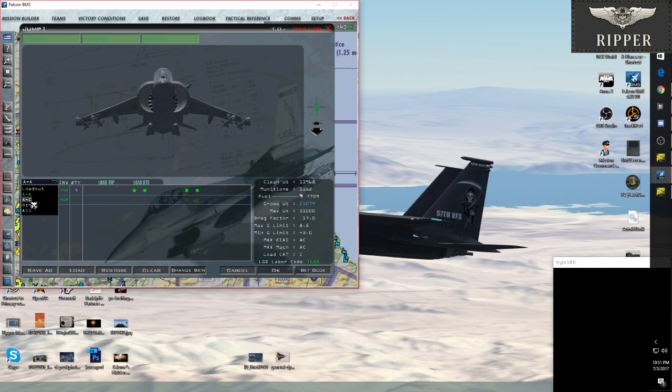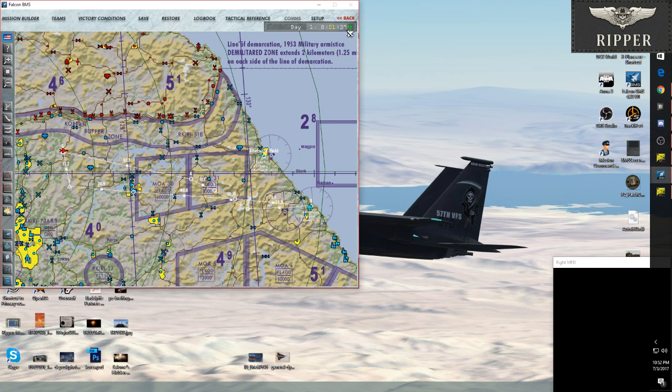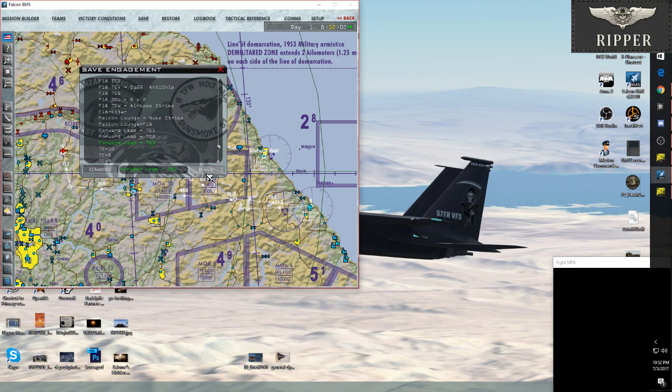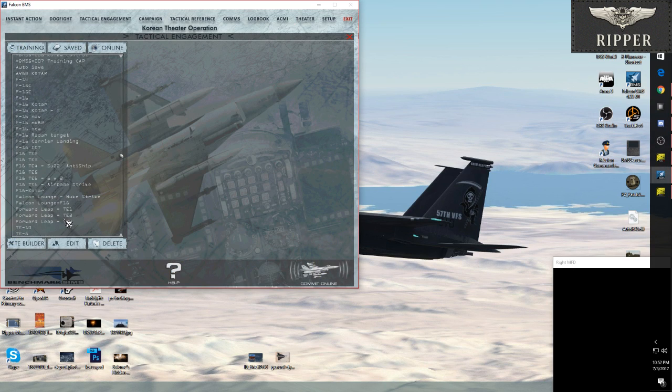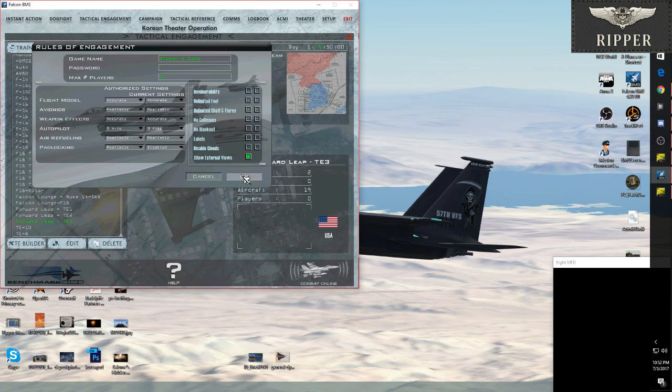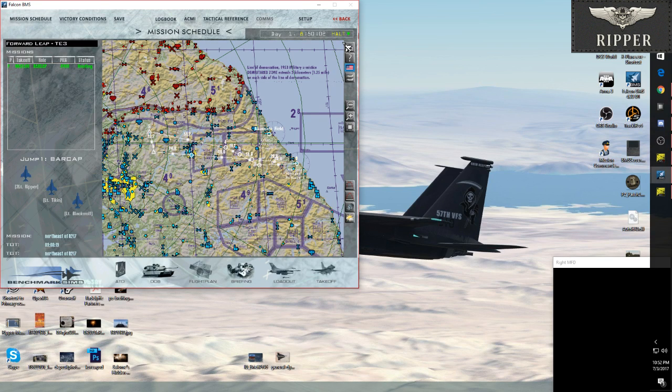Yeah, AIM-9 120B. I'm thinking about, just for the Harrier, tweaking my flare program to do two really fast. Because one goes up right, and then the other goes up left.